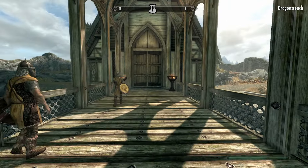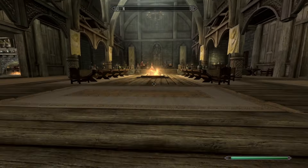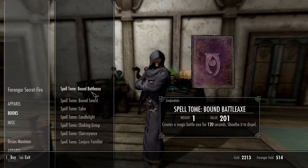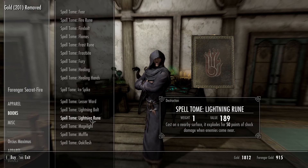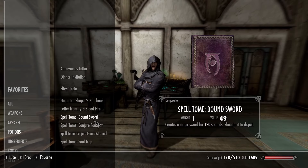The first one you probably already know about, but quickly we're going to go to Dragonsreach and talk to Farengar, because there are two spells that I need to get that will make this whole thing possible. The spells I want to get are Bound Sword, Conjure Familiar, Conjure Flame Atronach, and Soul Trap. That should get me everything I need. So let's quickly read all of these books.